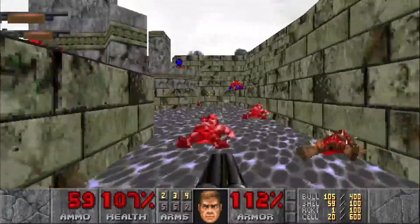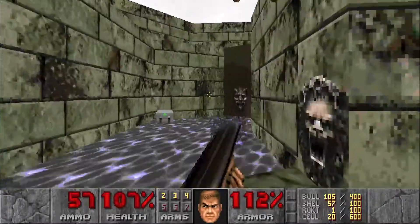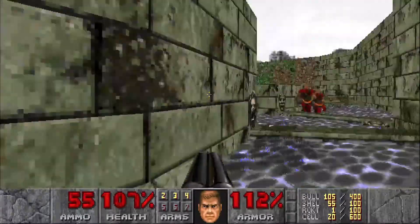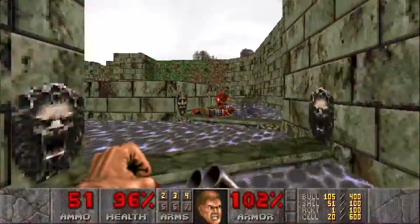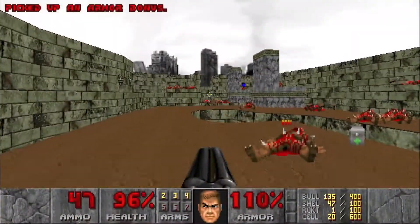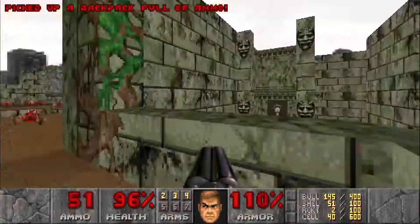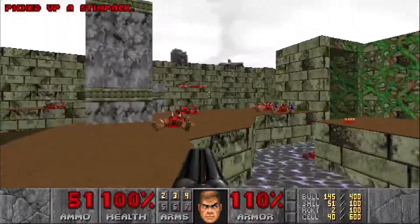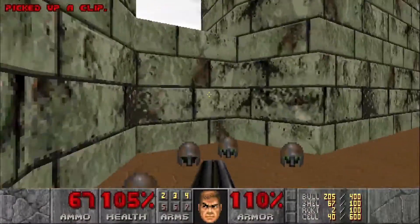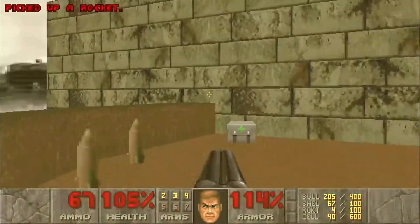So we're going to head over here and hit this switch, opening up this spot right here with another switch. Hitting that is going to open this up — there's going to be a chaingun under there, so get ready for those guys. We'll head up here, and that backpack we saw before — you can open up this wall right here and that's going to lower down that secret. We'll head over here, and as you probably heard, there's a little bridge that has now risen up. We're going to hit this wall for another secret and finally get ourselves the rocket launcher.